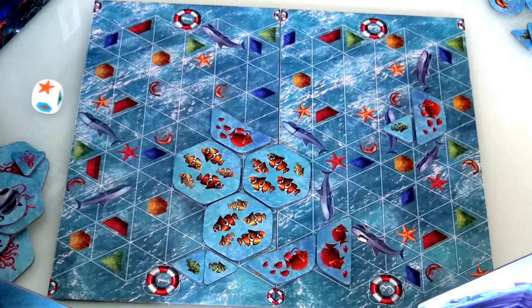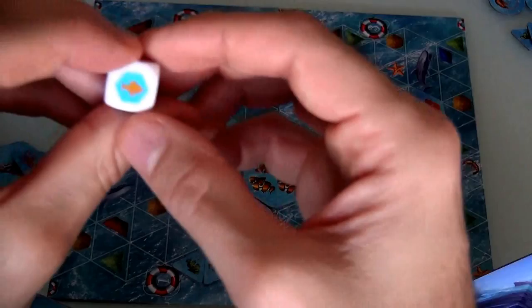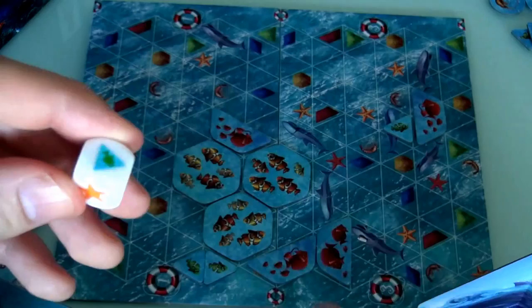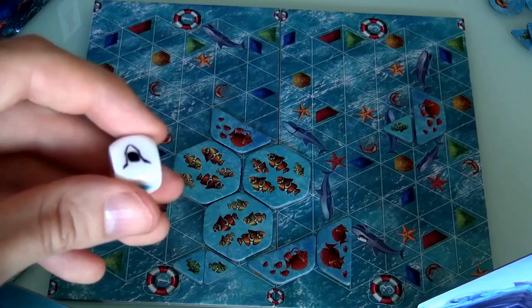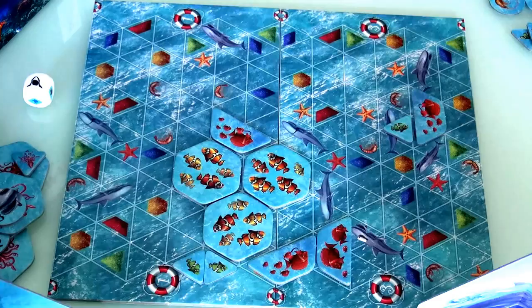Sooner or later we'll run out of good spots and have to land on sharks. When you roll for the shark, you roll the die, and depending on which side, a shark wants to eat one of your yellows, reds, blues, or greens. You have to discard one, and if you can't, you give up fish eggs instead. If you roll the starfish, nothing happens — you dodge the shark. If you roll the shark symbol itself, it's actually okay because you can give up any duplicate you choose.